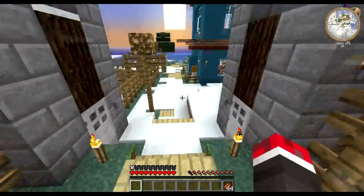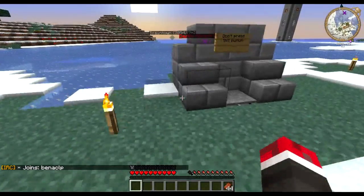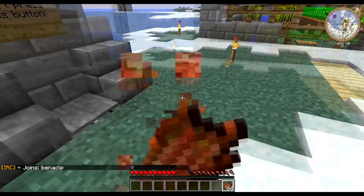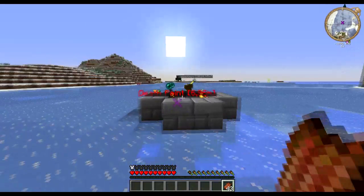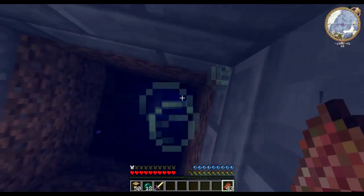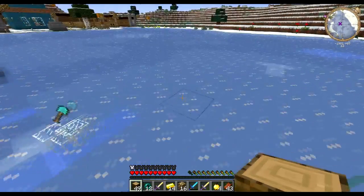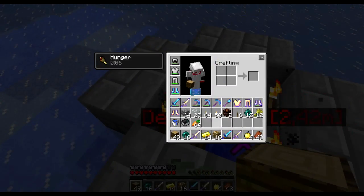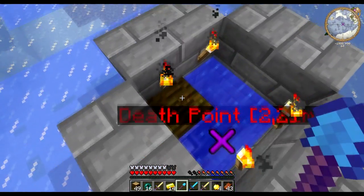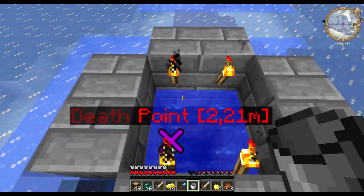I am back at the place. Let's try this again — actually I have my feather falling and protection boots on. Don't even need to try it again. God damn it, why did I do this? Let's get my stuff back. I love inventory tweaks. Don't fall back in there. Of course there would be a full plug here. It's fixed.